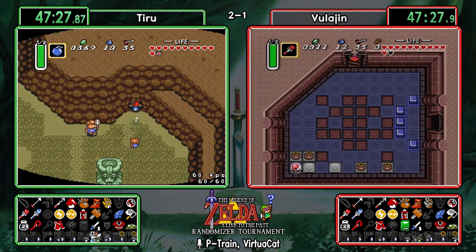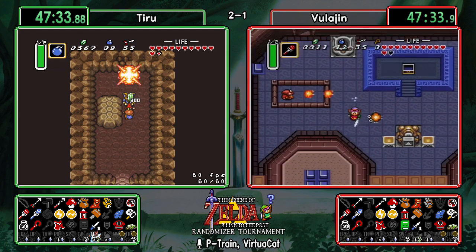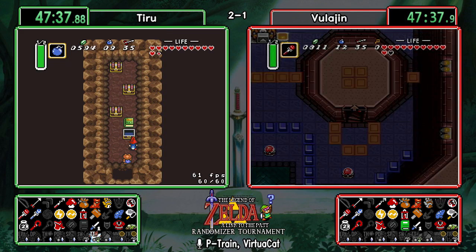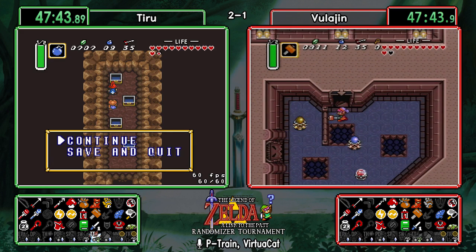Vula remembering to hit that crystal switch on his way back up — seeing a lot of people forget that and have to go right back down. Tiru getting his book, so it'll be interesting to see how long it takes him to get back to desert to get that master sword.